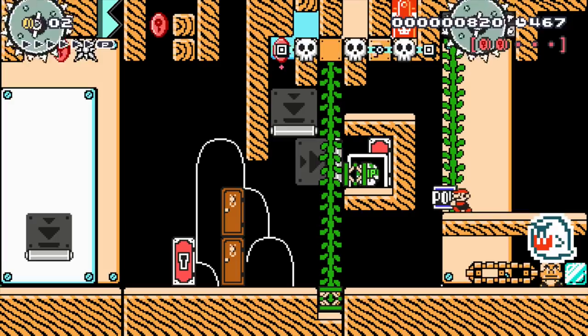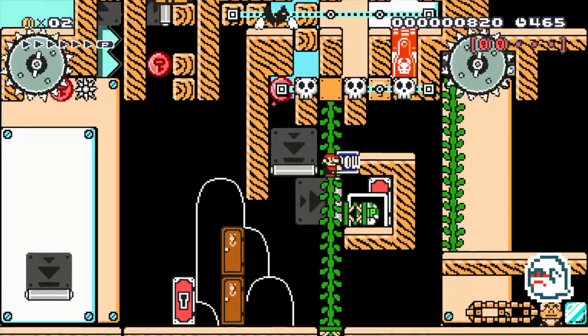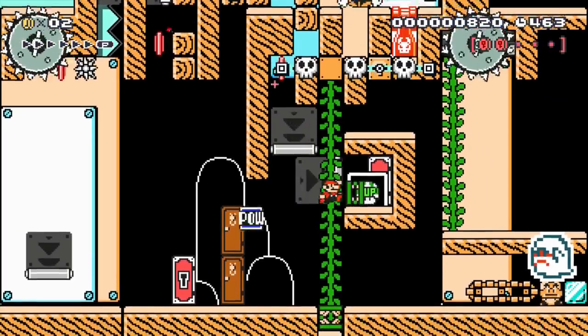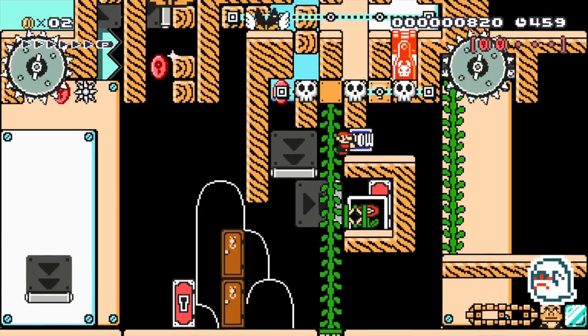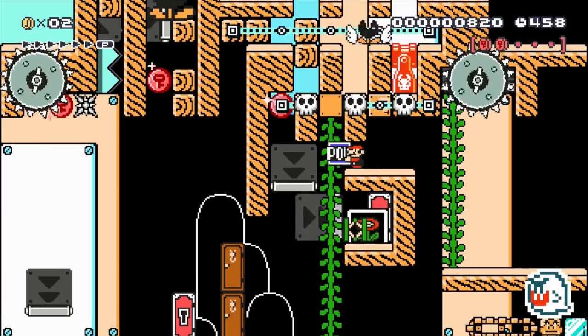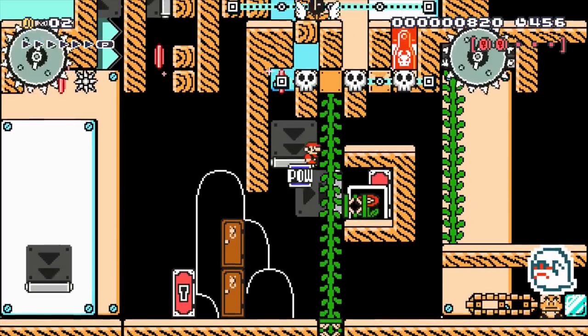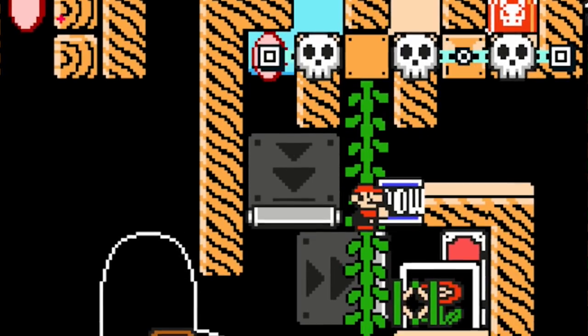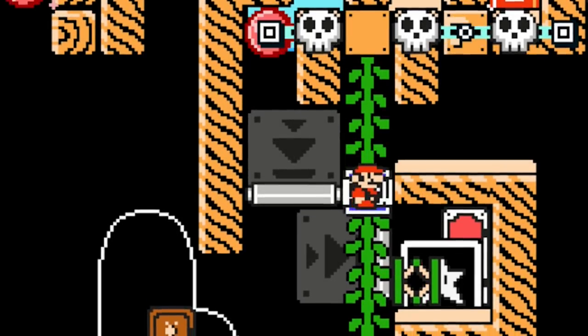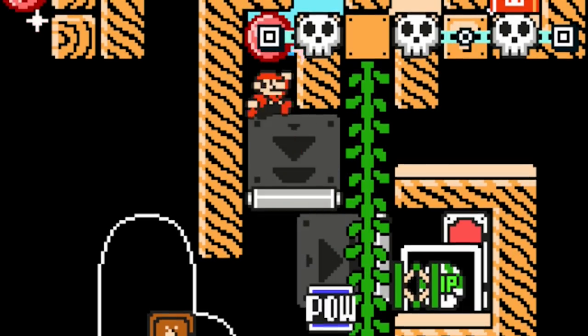One coin left to collect before round two. This one can't be reached by normal jumps, but luckily there is a POW block that can be utilized. If Mario drops the POW block into the wall to his right, the POW block touches this spring and is pushed below Mario, which creates an improvised platform for our Italian jump-and-runner, which he can utilize to catch this coin. Hooray! Only two left.